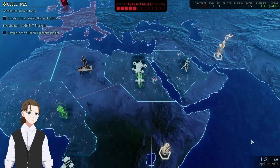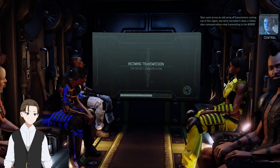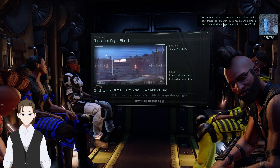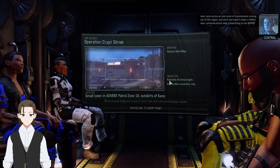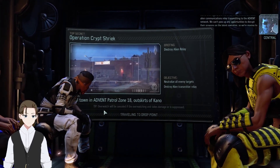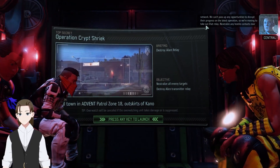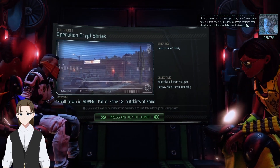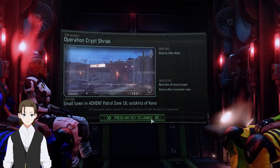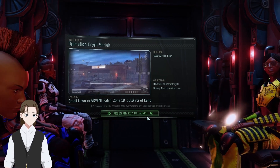Sky Ranger deployed. Menace, ready to deploy. Shen came across an odd series of transmissions coming out of this region, and we've narrowed it down to a hidden alien communications relay transmitting to the Advent Network. We can't pass up any opportunity to disrupt their progress, so we're moving in to take out that relay. Neutralize any hostile contacts near the site, lock it down, and destroy the target. Operation Crypt Shriek — let's go.